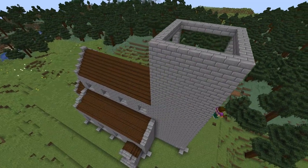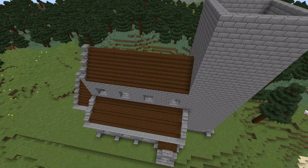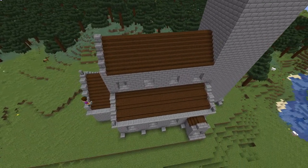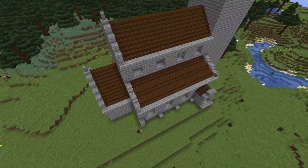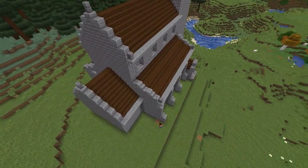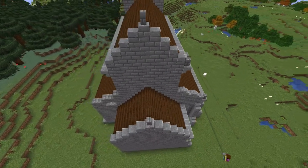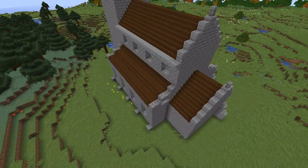We can now extend our pathetic excuse of a tower, make that a bit taller, and then go around adding a few embellishments with polished andesite stairs and stone brick walls. I'm now going to break up the outside walls with some stone brick supports, which I discovered are a really common feature on this type of church. We're going to add these onto every corner and then at intervals across the side walls - it really helps break up those boring stone walls and adds a whole lot more depth to the build.